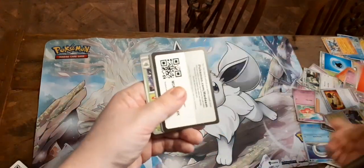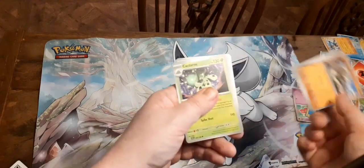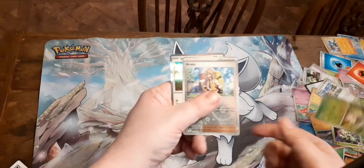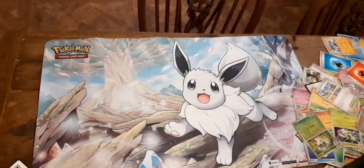We've got Fire Energy, Catnia, Sandile, Reap, Silicobra, Captain, Scooper, Arvin, and Indeedee. Three packs left to go.